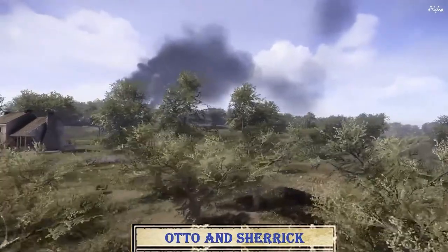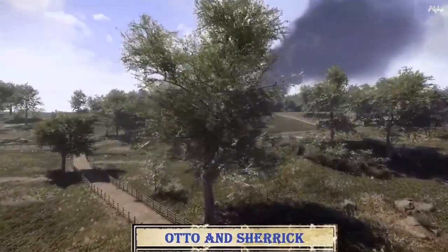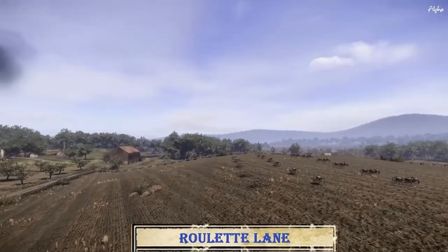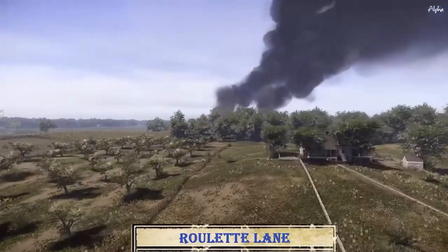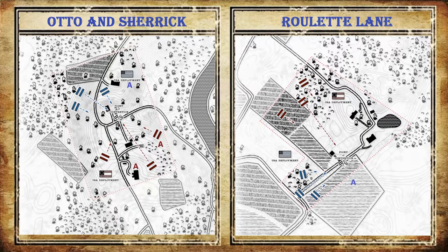Hello everybody, hope you're having a wonderful day. Today we have a historical rules event from the EU. Our first map is Otto and Sherek — a map not played that often, so it'll be fun to see. Our second map is Roulette Lane. On the Union we have the 24th Georgia, 4th New Jersey, 2nd US, 7th South Carolina, 5th US, Chamberlain's Brigade, and the Davis Brigade. On the Confederacy: the 10th Louisiana, 13th Georgia, I-Corps, Second Corps, and Jenkins Brigade.